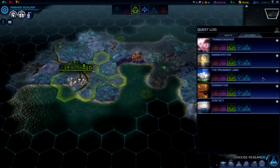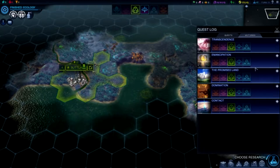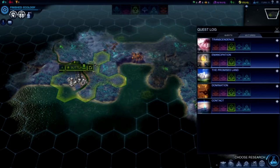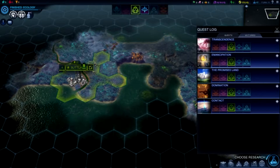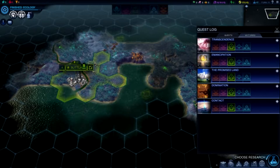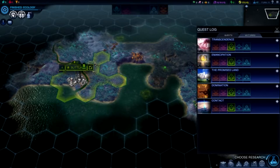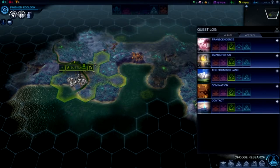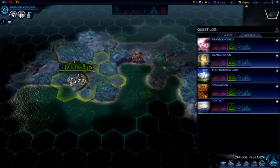They're a bit weird to explain. Emancipation is Supremacy. Promised Land is turning this planet into Earth — that's Purity. Transcendence is Harmony. Domination is just war, and Contact is like the special one — it's pretty much the science victory.